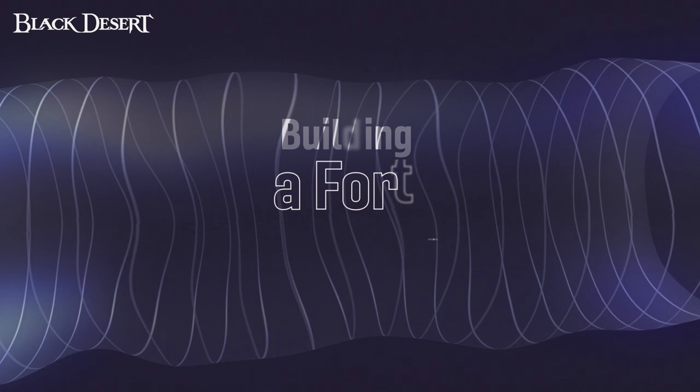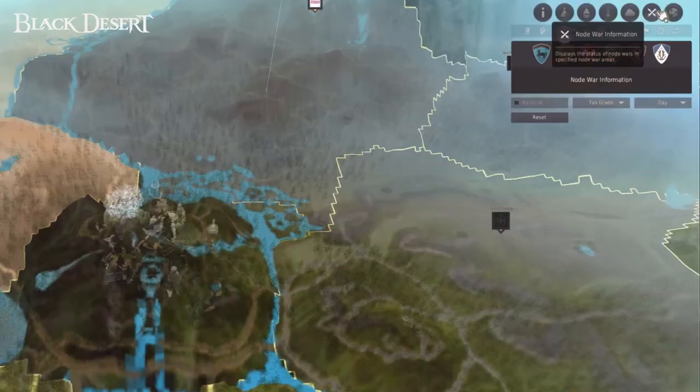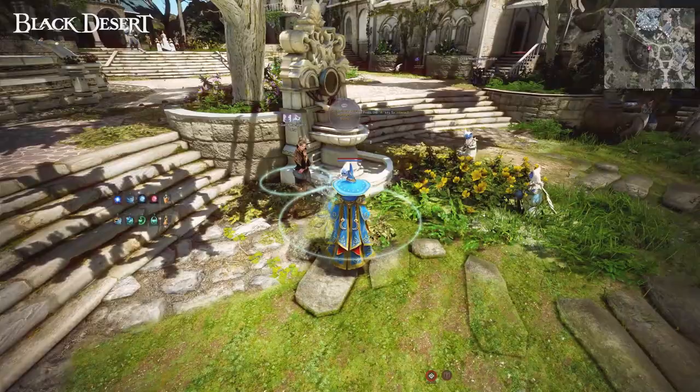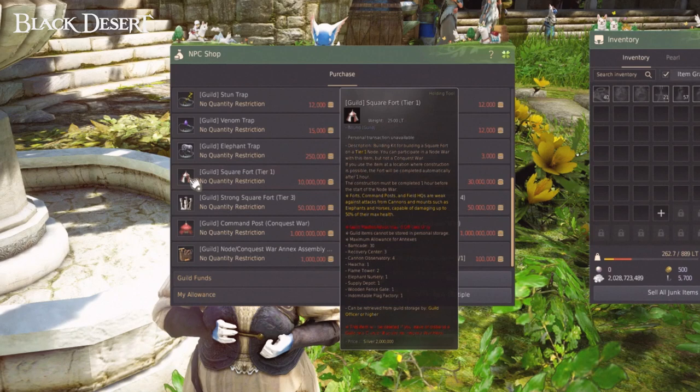Depending on what tier the node war is, there will be different numbers of grid slots and building limitations. Open your map and click on the node war information icon. Here you can see all the different nodes that you and your guild can participate in. Using the drop-down menus, you can filter by tier and date. To buy the corresponding fort, visit a guild military supply manager in any major city. To see the building limitations, hover over the different forts. You'll need to be an officer or hire to place the fort. First, make sure to buy the correct fort for that tier.